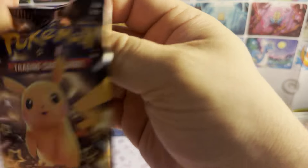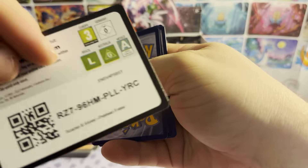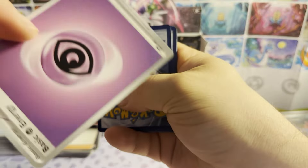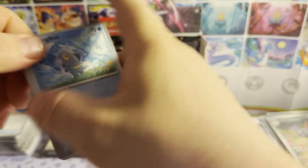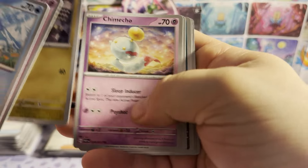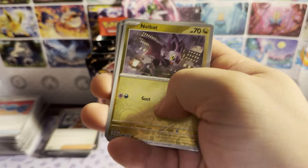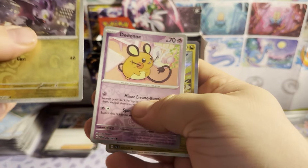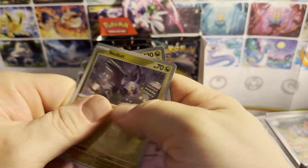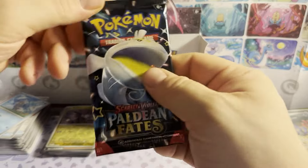Another Pikachu art pack — we're gonna move on. Pack seventeen: code card, psychic energy — first one of those I think. Frigibax, Dachsbun, Noibat, Chimecho, Whimsicott, Scrafty, Electric Generator, reverse holo Noibat, reverse holo Dachsbun, and a holographic Cyclizar. And we're down to our last pack from the right side.